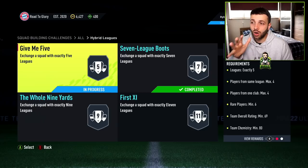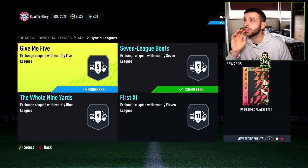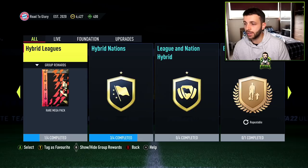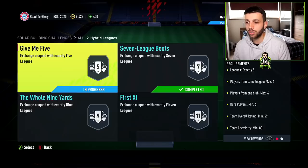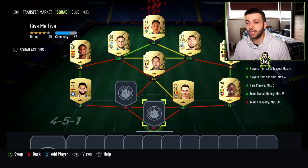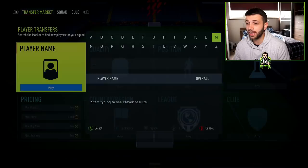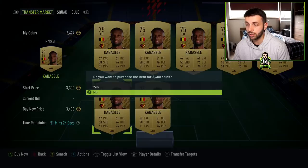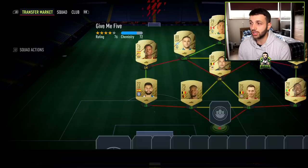The fifth and final SBC is Give Me Five in the Hybrid Leagues group, meaning you'll have two out of four complete for the group reward. The pack you get is a Prime Mixed Players Pack, roughly worth 12,500 to 15,000 coins — and it's pretty easy to complete. If you go ahead and complete the other two SBCs to finish the group, you also get a Rare Mega Pack worth 55k. One key tip: if you pack a Cabasey, do not discard him — he's massively important for all of these advanced SBCs.